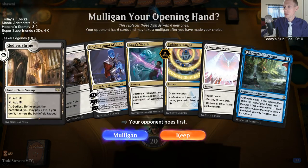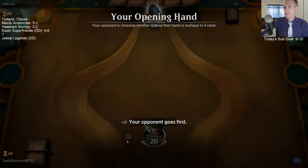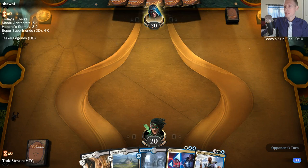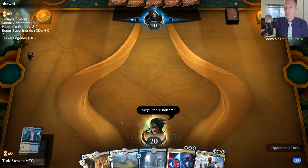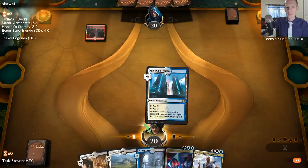We are on the draw. We have Revitalize and Search for Azcanta which are amazing, but I'm still going to mulligan. I liked our seven-card hand much better. We're going down to five. Good news is our opponent is also at five cards. We're going to take the land. Opponent had a bunch of uncastables - that makes sense to concede, because we were going to Ritual of Soot with the Karn minus to get the black source.